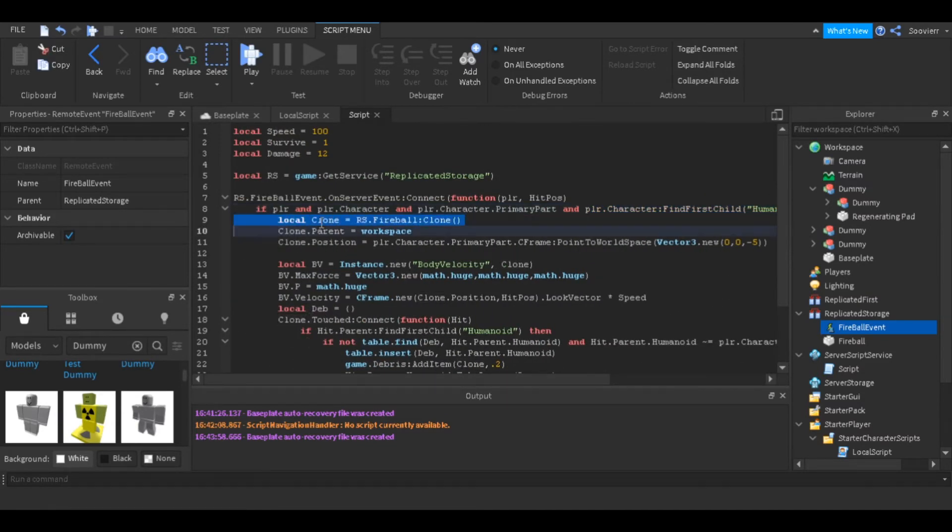Then we're going to clone the fireball from inside ReplicatedStorage — we named it 'clone'. We clone it because we don't want to use the original directly, which would cause an error since it can no longer be found in ReplicatedStorage. Then we parent the clone to the workspace so we can actually use it.